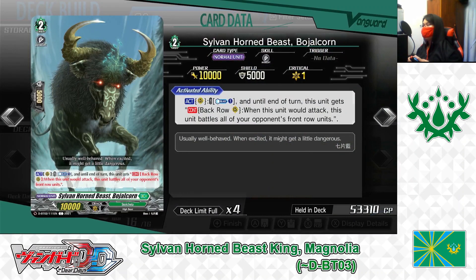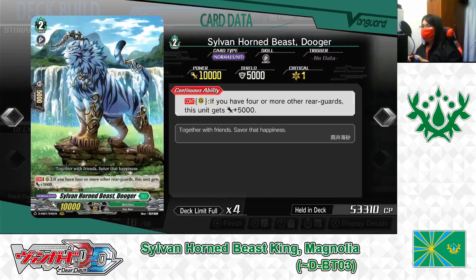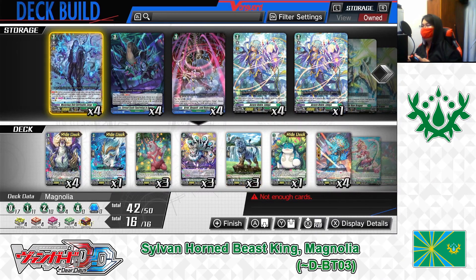Grade 2: Silverhorn Beast King, Bajocorn — taking it out. Grade 2: Silverhorn Beast, Deep Dugir. Skill Continuous as a rearguard. If you have four or more other rearguards, this unit gets plus 5000 power, making it a 15,000 point attacker all by itself. Playing 3.